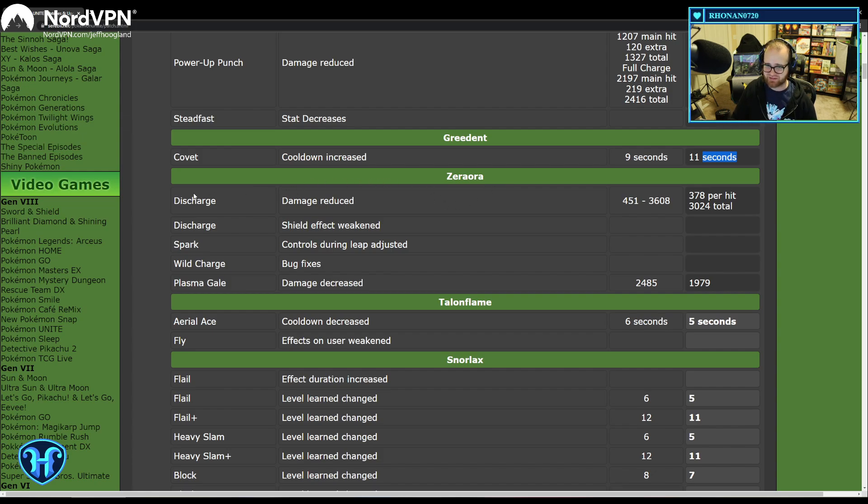Zeraora got its damage reduced on Discharge, going from 451 per hit to a total of 3000 — that's almost a 20% drop, which is a big drop-off. Plasma Gale damage is also decreased. You'll be a little less likely to get your entire team melted by Zeraora at the end of things. Dropping both by roughly 20% are probably good changes.